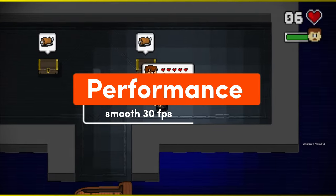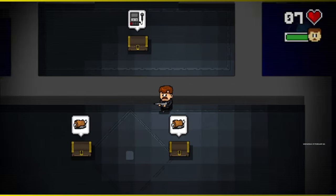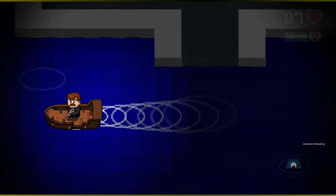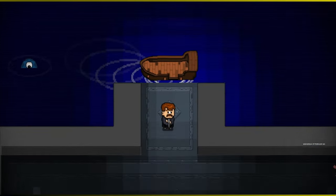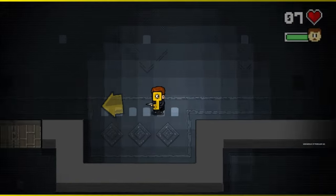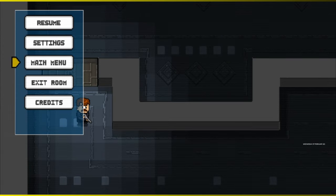In terms of performance, there weren't many issues. It is a pixel game on the Nintendo Switch platform, and Mustache in Hell performs very well with smooth gameplay and minimal technical issues. There was a glitch once or twice due to my Switch overheating. Load times are very short and the game runs consistently, providing a polished experience.